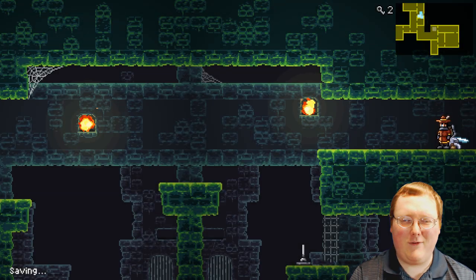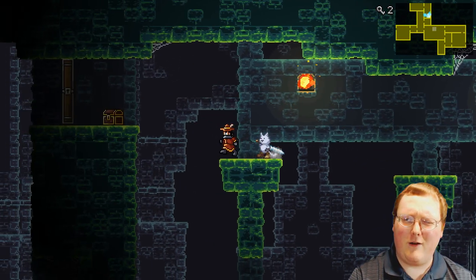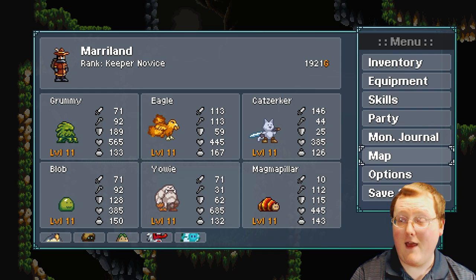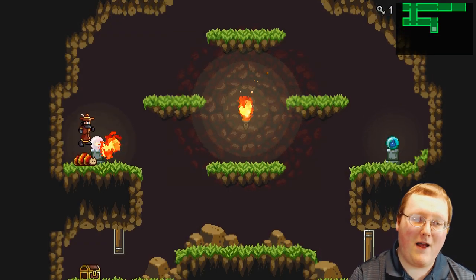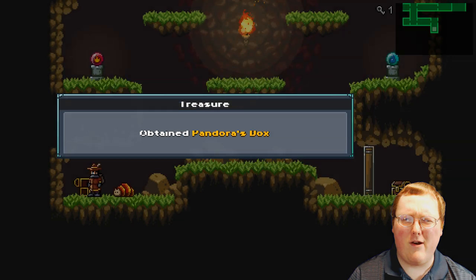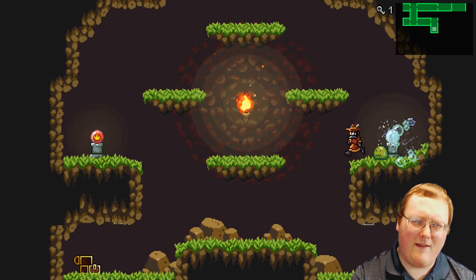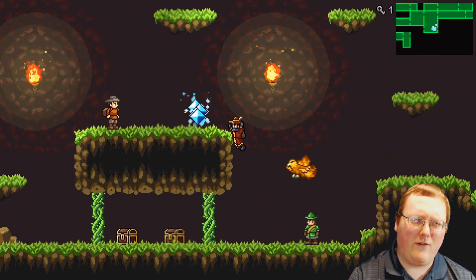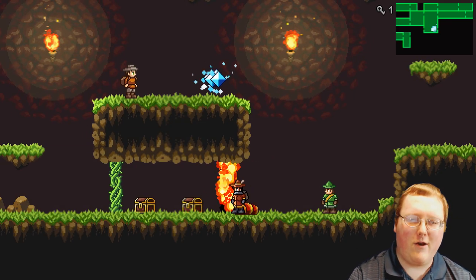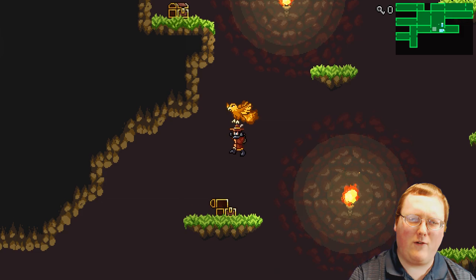Jumping around and exploring the world felt fun. There's a map in the top right of the screen, so you have a general idea of where you are and where you still need to explore, and you can also access the map from the menu — very much like Metroid. Your monsters have different abilities they can use outside of battle to help you solve puzzles or access optional areas. It didn't feel like a one-to-one puzzle requiring a specific monster; several similar monsters could accomplish the same task, like flying. Not having to use a specific monster was rather nice, and it gives good incentive to backtrack to earlier areas after obtaining new monsters.